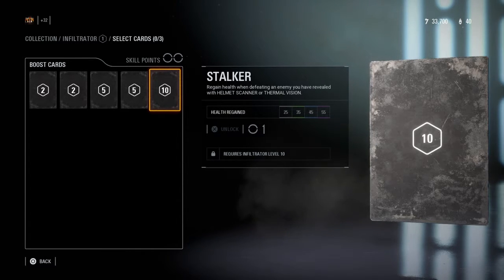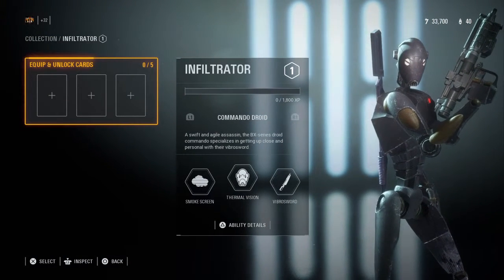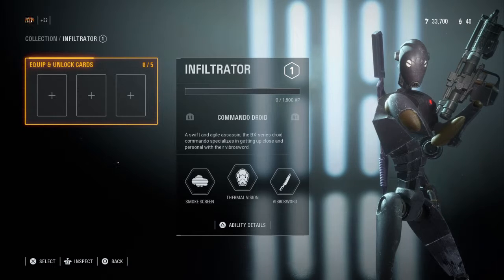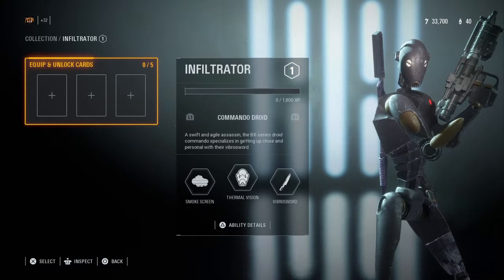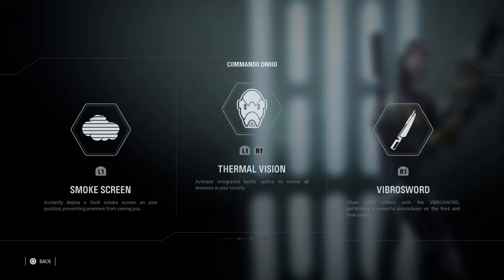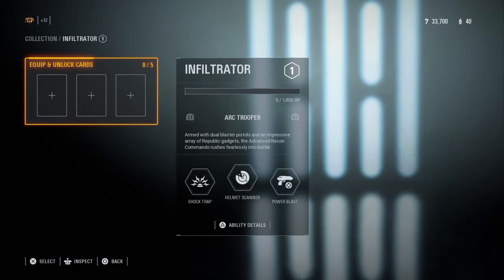Stalker: regain health when defeating an enemy you have revealed with helmet scan or thermal vision. The Commando Droid — a swift and agile assassin. The BX series droid commando specializes in getting up close and personal with their vibro sword. Abilities: Smoke Screen — instantly deploy a fixed smoke screen on your position, preventing enemies from seeing you. Battle Optics — activate integrated battle optics to reveal all enemies in your vicinity. Vibro Swords — claim swift strikes with the vibro swords, performing a powerful knockdown on the third and final swing.